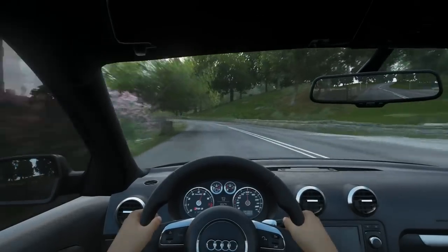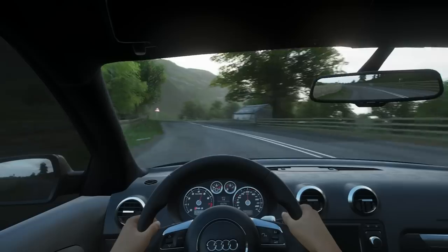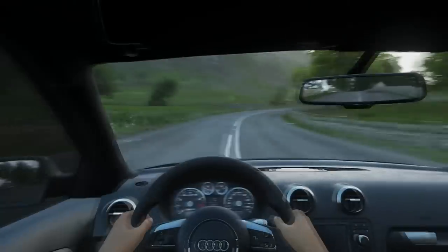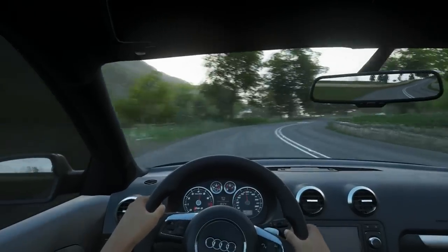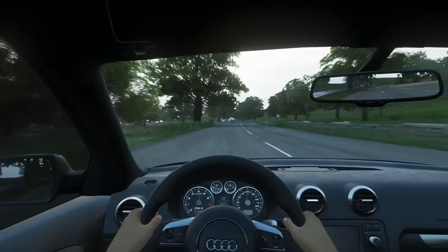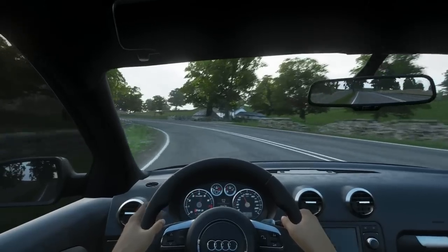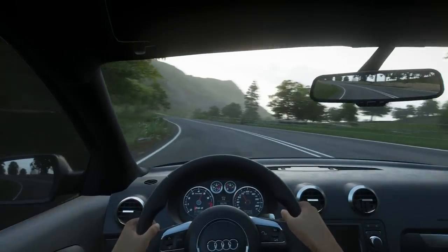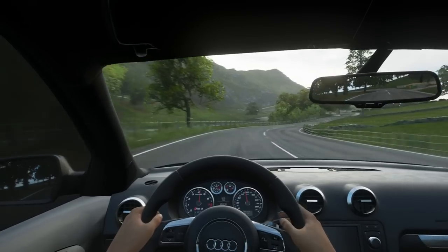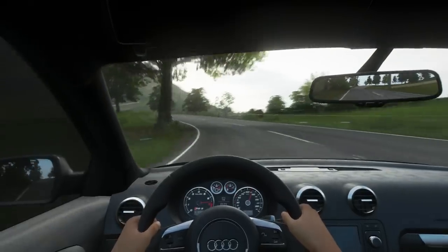I just hope Forza do actually add this one day — just being able to switch sides of your cars, like an option when you buy the car to switch it to right-hand drive. In Euro Truck Simulator 2, you can pick what side you want the steering wheel, so why can't you do it in Forza? Because it's a game set in Britain, you drive on the left-hand side, but your steering wheel is on the right. But because it's Forza, like 75% of the cars in the game have steering wheels on the left and not the right, making it very unrealistic. And I know the game's not meant to be realistic — it's not a simulation game — but come on, it should be a feature.